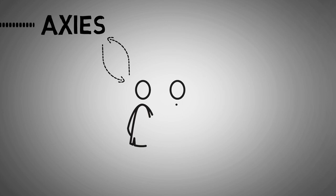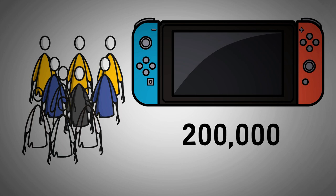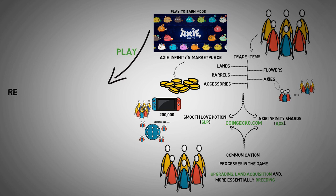Axies can be exchanged with other players, and you can choose the Axies you want to fight with. To check the recent value of SLP and AXS, visit CoinMarketCap.com. At the moment, the game gets about 200,000 players a day, and the rapidly growing universe makes more than $100 million in monthly earnings.